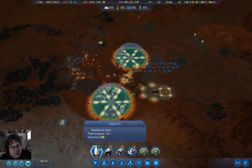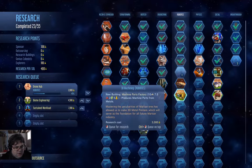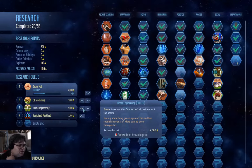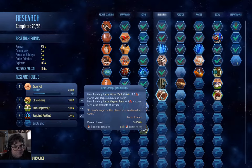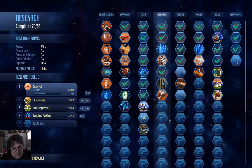When the rocket gets to Earth, I am going to acquire some of these. 3D Machining — yes, that we definitely want. That's one of the ones I was looking for. Where is the electronics factory? Is it under engineering?